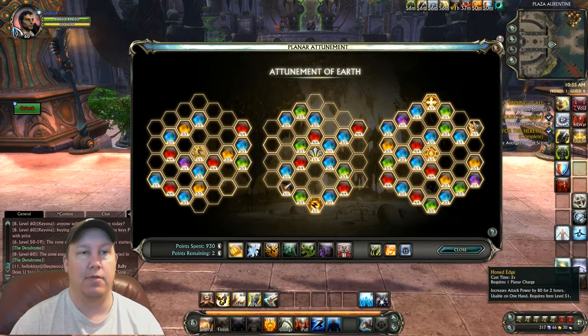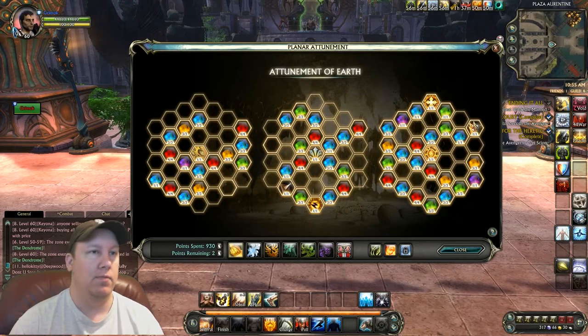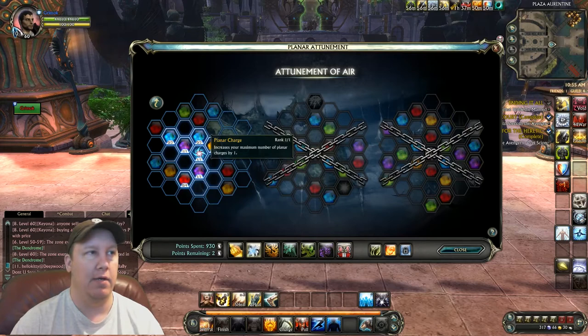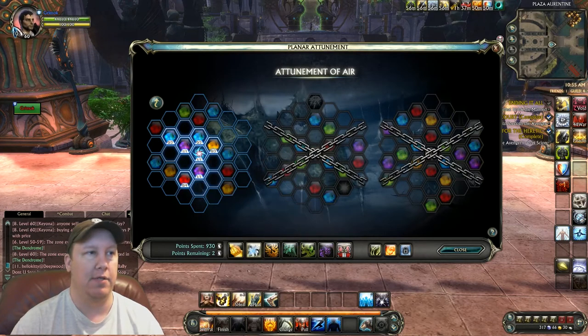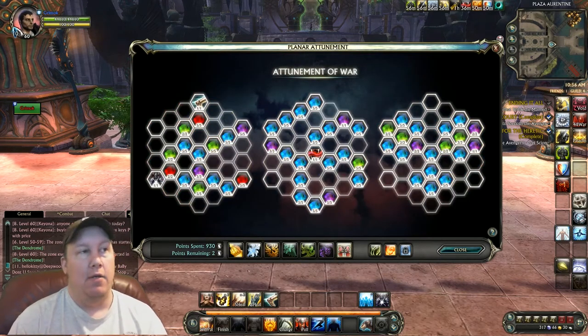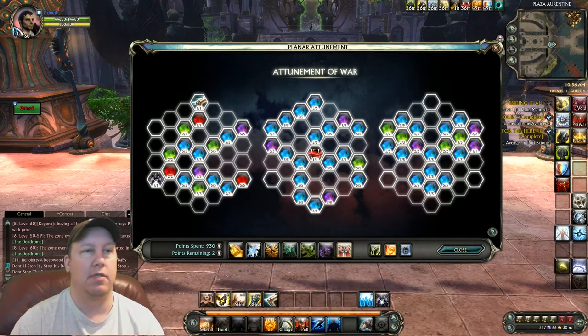I like to use charges on honed edge as well. Once you start getting all these planar buffs, you'll be using those planar charges quite a bit and you want as much max capacity as possible so you can fill it up and use them for a while. Every tree has a spot where you can put one point in and then a point into increasing planar charges — every one of them has it. So after you do that, you want to go into the war tree and boost it up as much as possible because this will help your survivability and help you kill players.